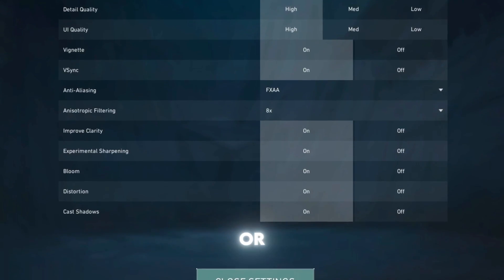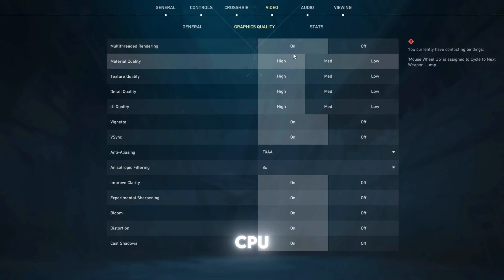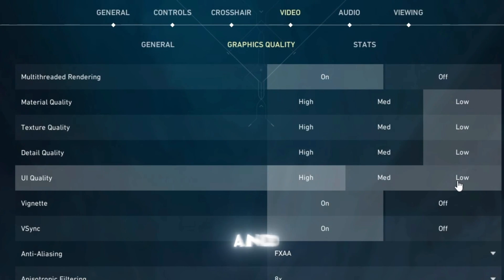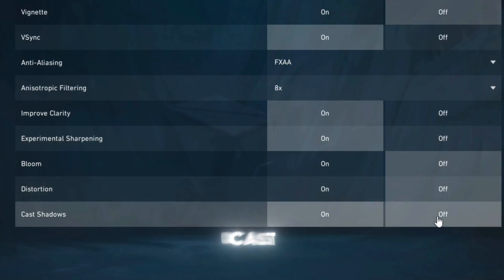In the Graphics Quality tab, set everything to Low or Off for maximum performance. Enable Multi-Threaded Rendering to better use your CPU. Set Material, Texture, Detail, and UI Quality to Low. Turn off Vignette, Bloom, Distortion, and Cache Shadows.